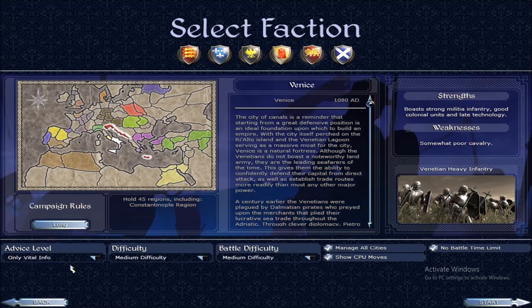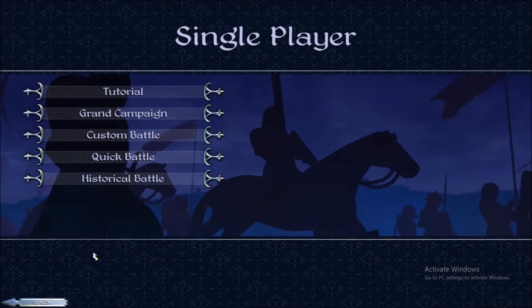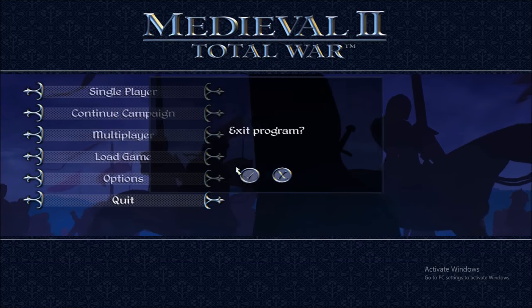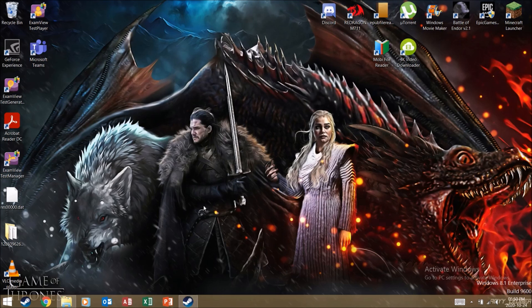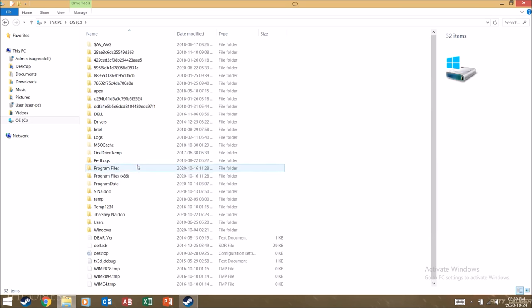First things first — this is safe, guys. Nothing is going to go wrong with your game. Just follow exactly what I say, step by step, and don't skip ahead. We're going to go to our OS C drive, then go to Program Files (x86).